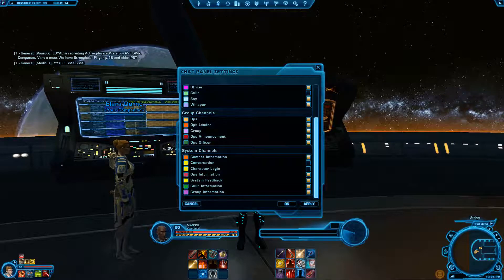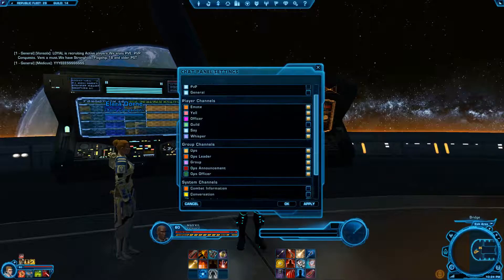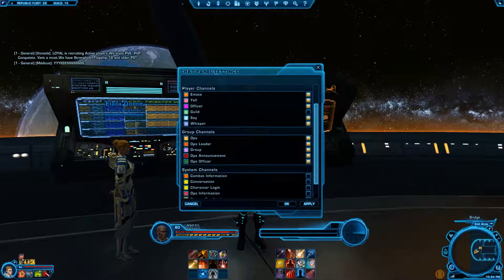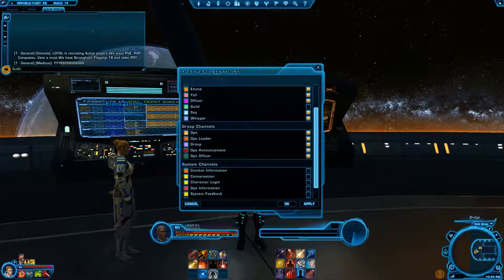Now at the bottom for system channels I'll turn off combat information. Sometimes I turn this one off on some characters, sometimes I leave it on — on this one I'll get rid of it. System feedback, get rid of that. Build information and group information as well. The reason I uncheck all of those things is because I want to have as little stuff in this box as possible.